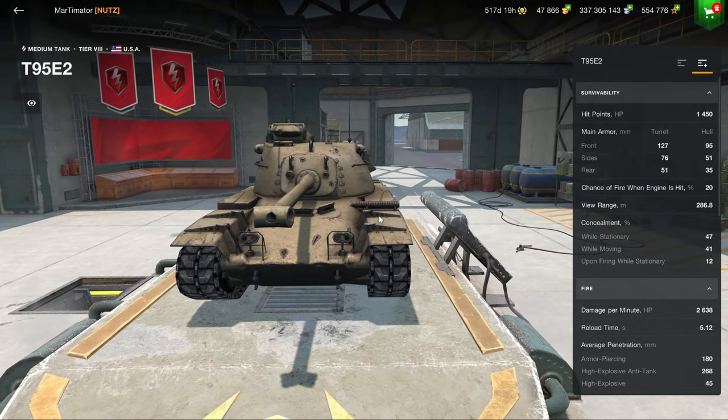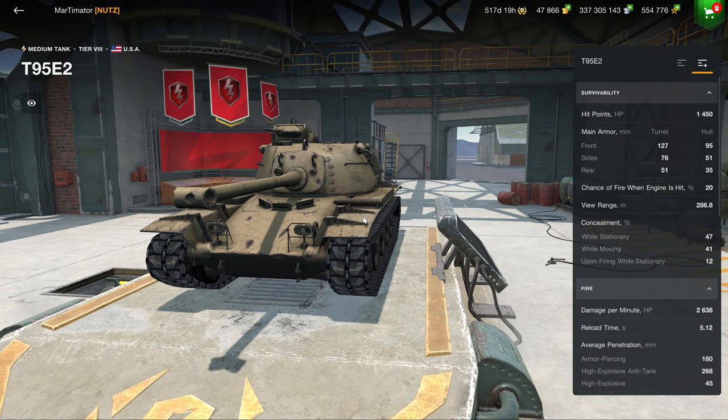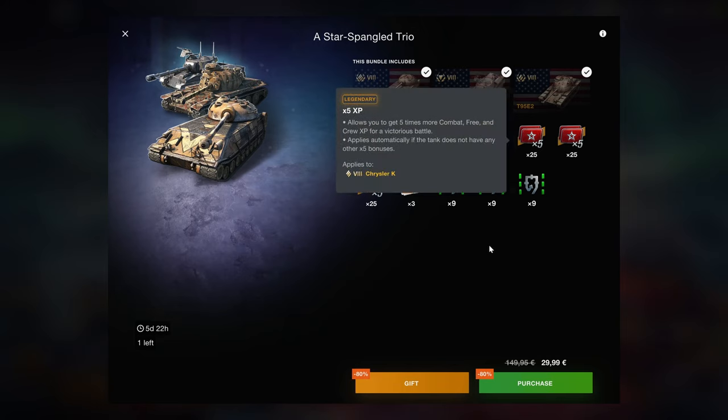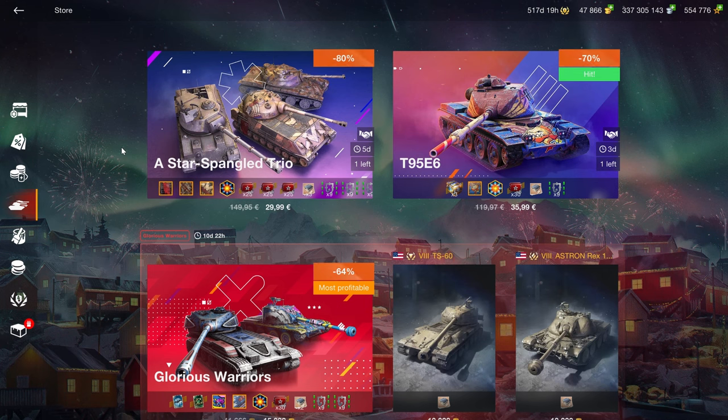Then we have the T95E6, which is sort of the Florida of World of Tanks American vehicles — as in, what the actual hell is going on with this thing? It is quite old and quite weird. You really don't want to go there, and if you do, you're either old or crazy. The rest of the bundle is just filled with camouflages and 5x XPs that are once again locked to the vehicle, meaning you'd have to spend extra money to convert that Elite XP into free XP — so there's no real point to buy it.